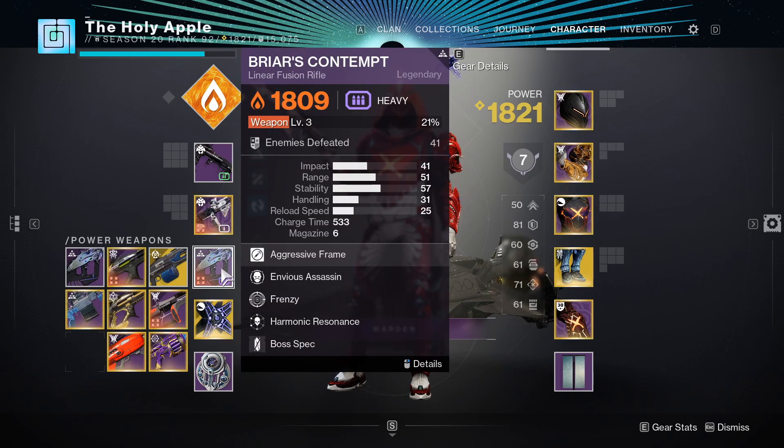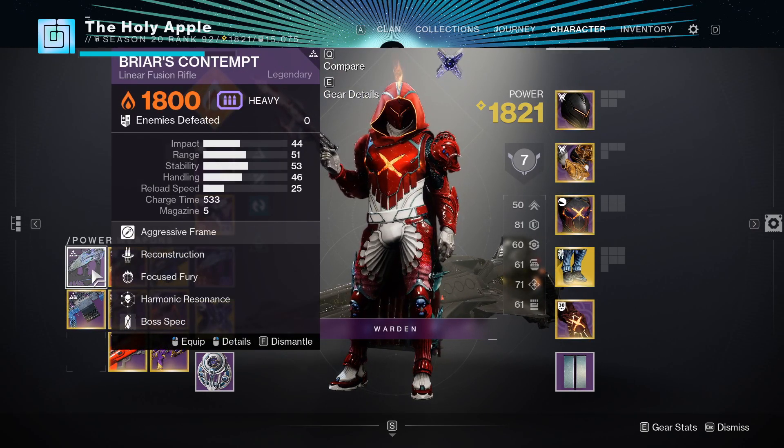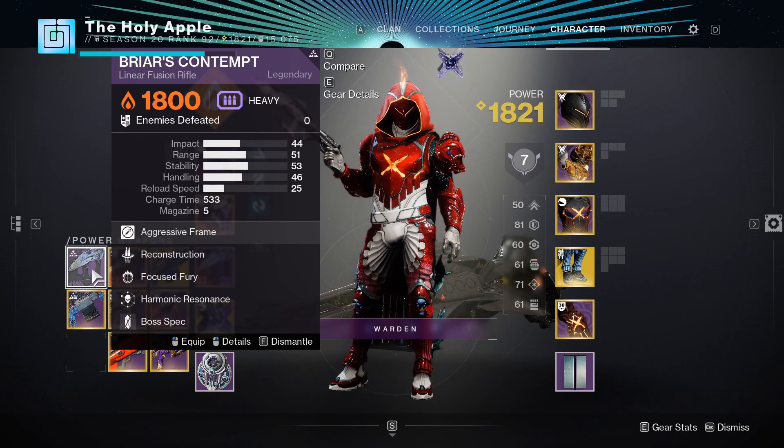I'll start with the equipped one which is Bride's Contempt — this is the new linear fusion rifle you can get from the raid. It is crafted because I've been quite lucky with red borders. Bride's Contempt was actually the first weapon I got and needless to say it does quite a bit of damage. But what makes this weapon amazing for me is another roll I got, one of the first rolls I ever received, which rolled with reconstruction and focus fury.